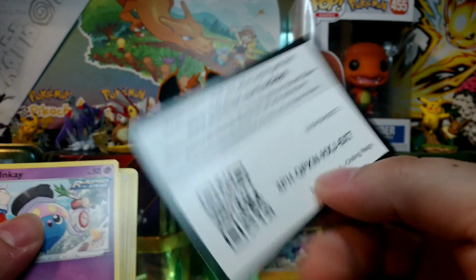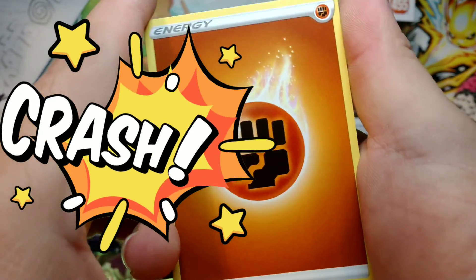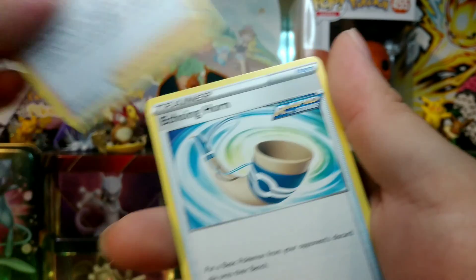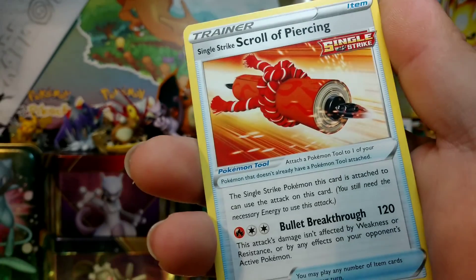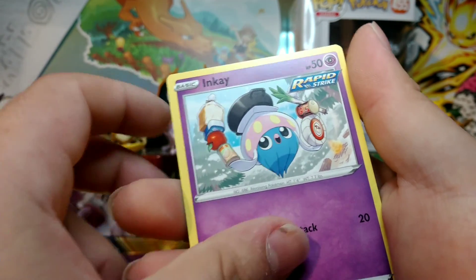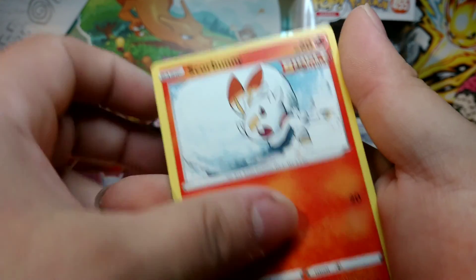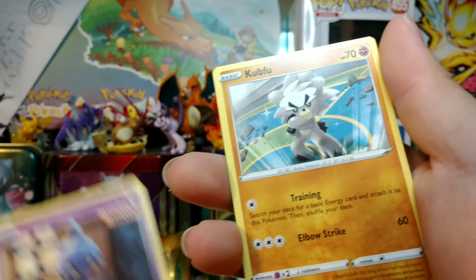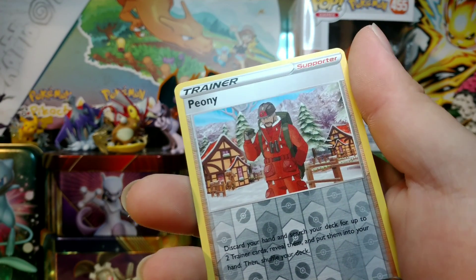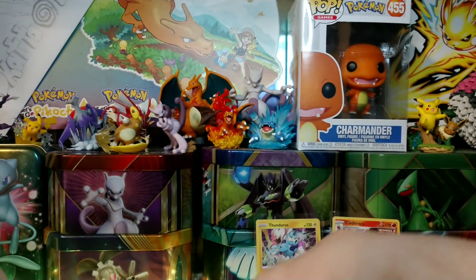Code card — come on, fire pull. Fighting energy. Karen's Conviction trainer card, Echoing Horn trainer card, Single Strike Scroll of Piercing trainer card, Inkay Rapid Strike, Diglett Rapid Strike, Scorbunny Single Strike, Shuppet Single Strike. Kubfu doing kung fu. Reverse holo Phoebe trainer card. Last card — Ampharos, non-holo rare. Alright.